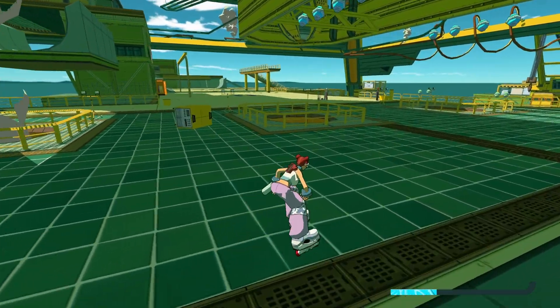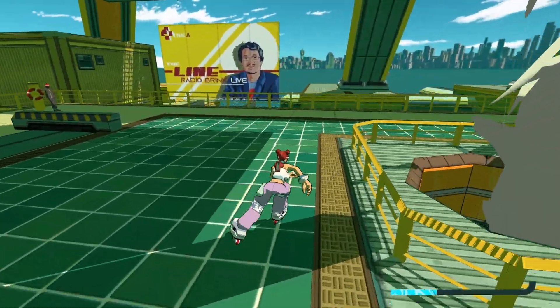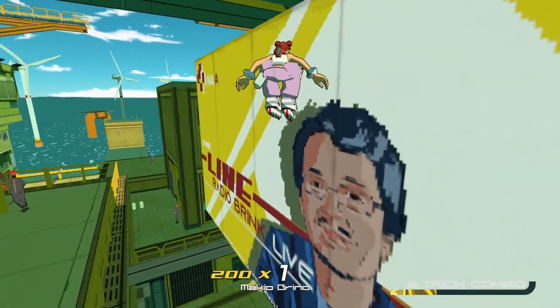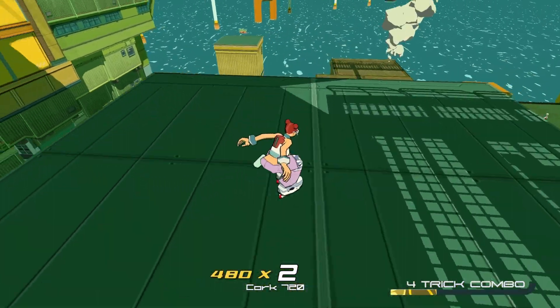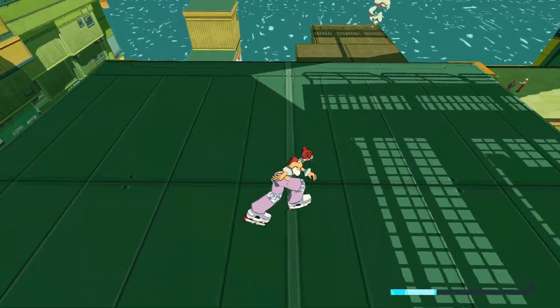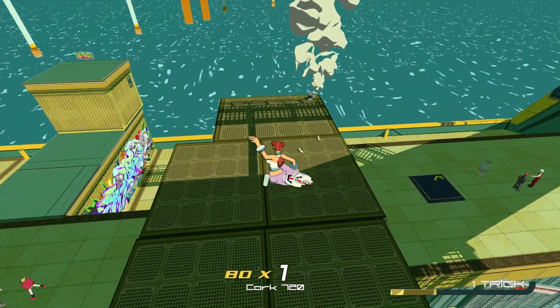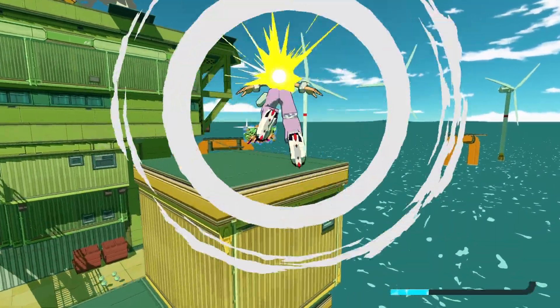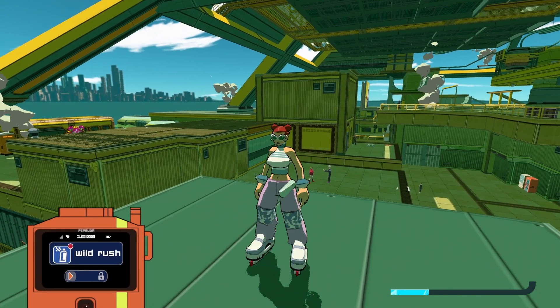After you finish getting Lotter, jump back up. You want to jump on the rail on the billboard, then do a boosted jump to get up here. There's a spray on that building over there, so we're going to want to jump down and then do a boosted jump to get to this last one. That is Wild Rush.